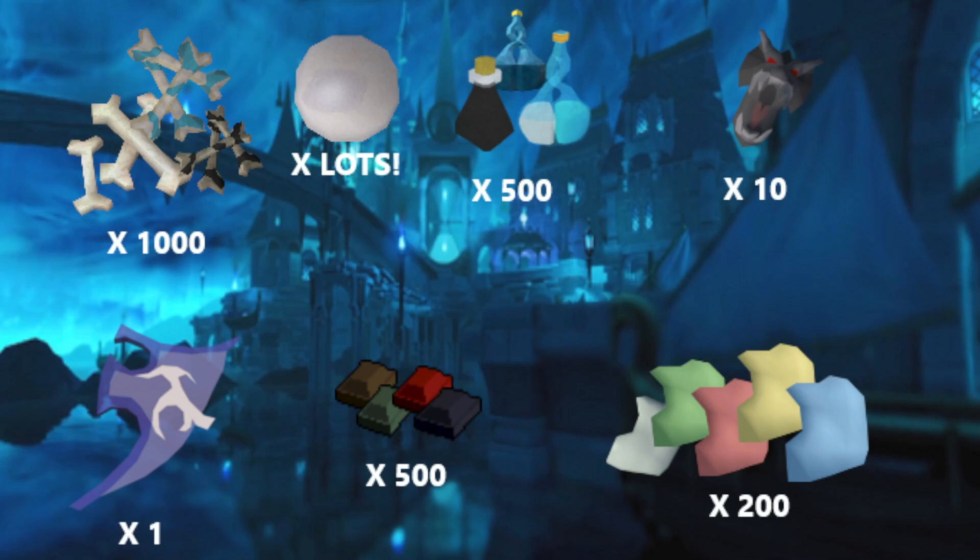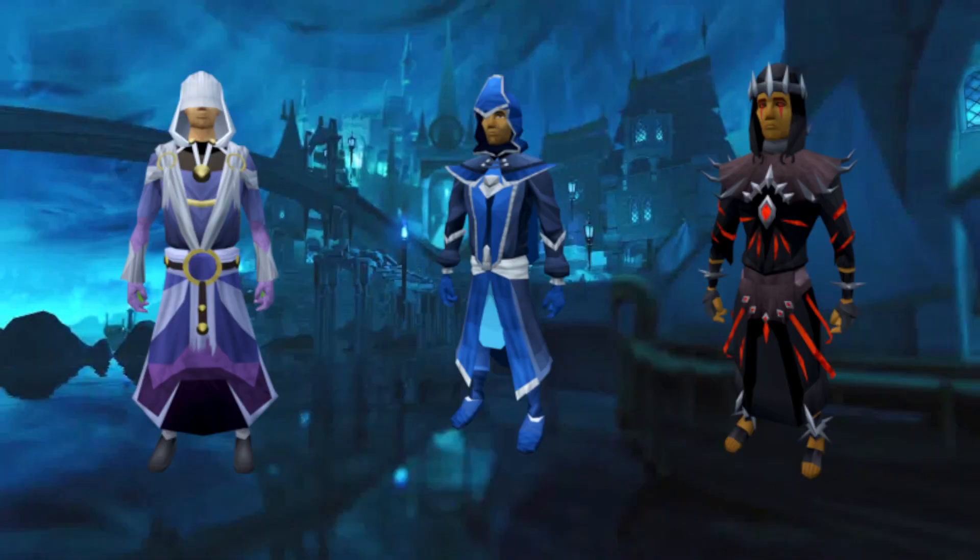That will require me to go back to Player Owned Farms, which I haven't done for a while. There are also three different armour sets: Spider Silk, Blue Mystic — only the Blue Mystic Robes, not the Dark or Light — and the Robes of Subjugation, which should be fine because God Wars 1 is quite easy to camp.